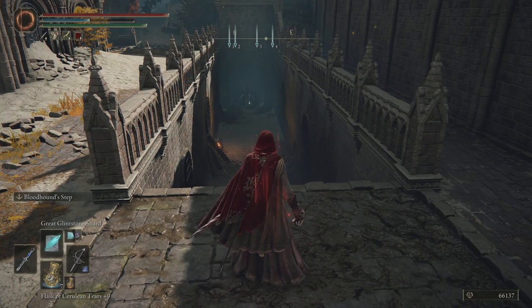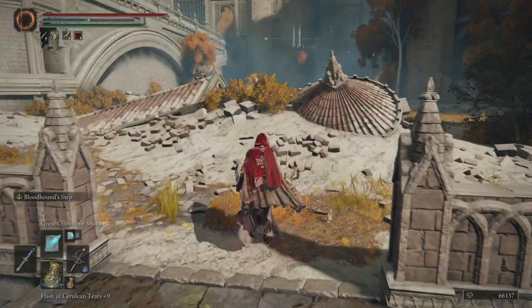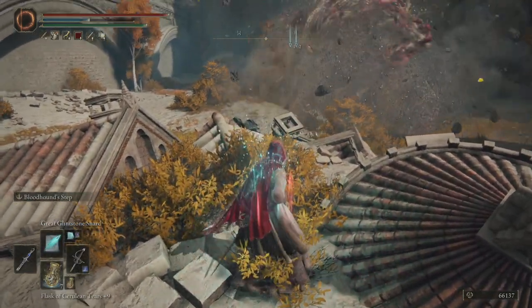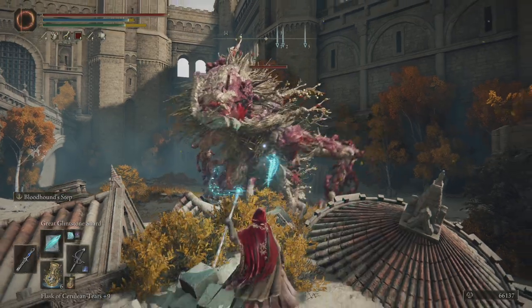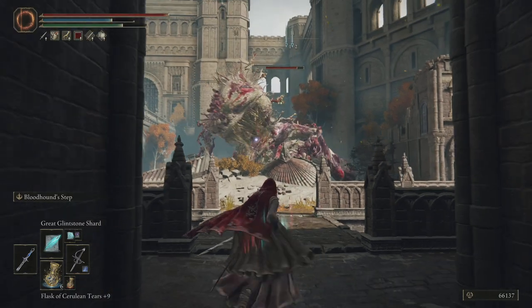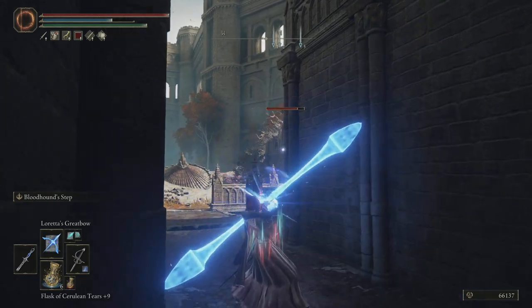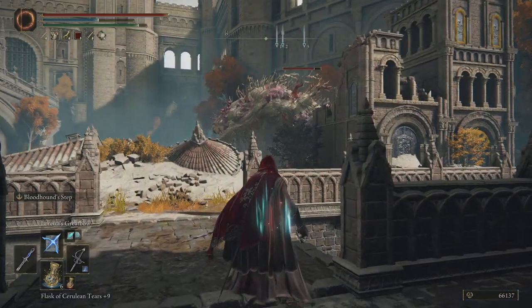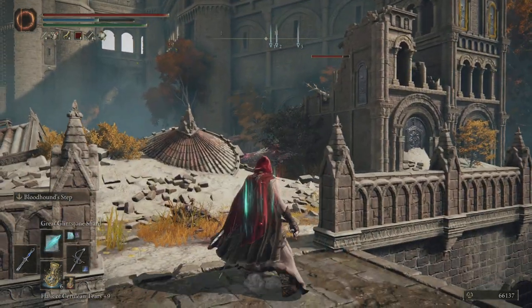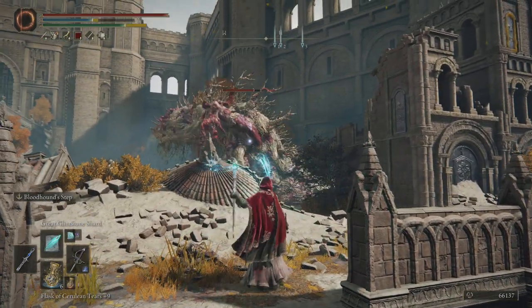Over there is, I think, like an executioner's — not an executioner's hood, like a sack for your head or something. I can't remember what it's called now but we're going to get it later. It bothers me a little bit that we can't summon for this. I wonder where it leashes — can we fight it from here? It's moving behind cover. Interesting. I never really thought about messing with this pathing, just because there's so much stuff here.